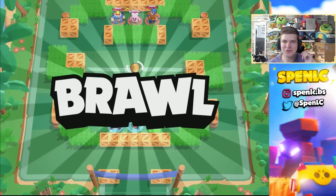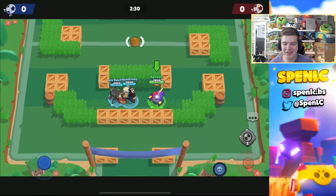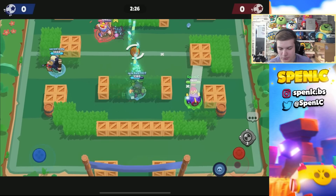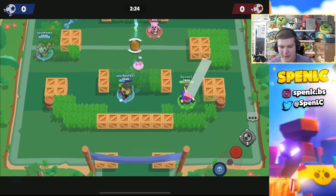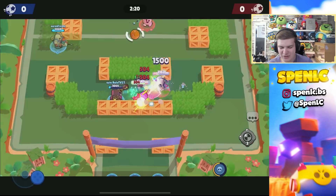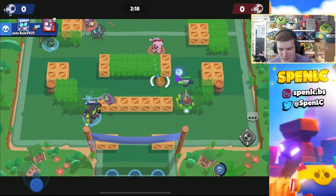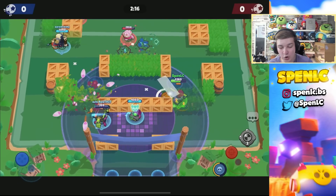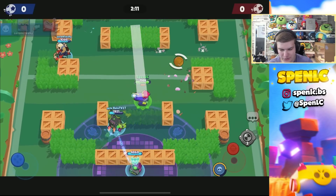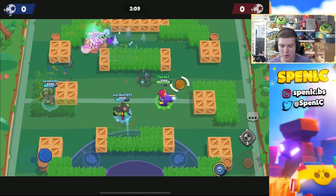Jumping into the first game - sorry if I seemed a little rushed in the intro, there's going to be maintenance soon so I wanted to get this video out quickly. From the get-go I feel like this star power should have more value than the other one, because the other star power gives extra range and you don't really need that with the jump - it already has a large distance, and you're going to be within range anyway.